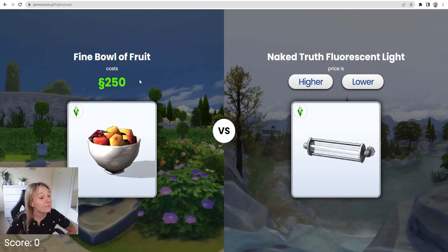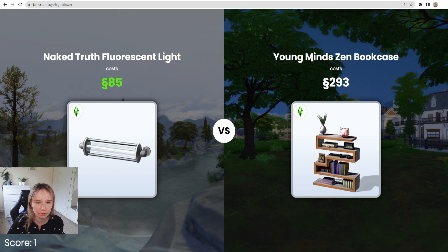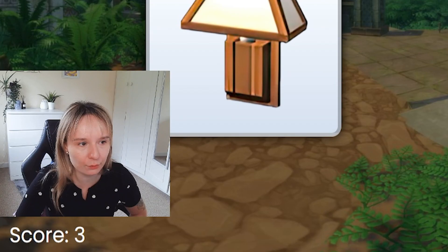Fruit bowl. 250 simoleons — isn't that an expensive bowl of fruit? Or the naked truth fluorescent light. I think that the light is gonna be so much cheaper — I feel like the light is only like 80. 85. There we go. Young mind zen bookcase — that's gonna be easy. I feel like the bookcase is like 300. 305. Okay, we're doing good. I don't want to get too ahead of myself. Angling for light candles sconce — definitely lower. Great.